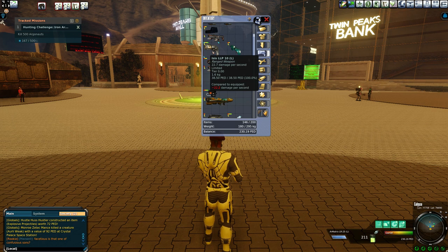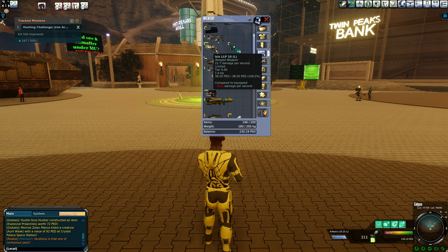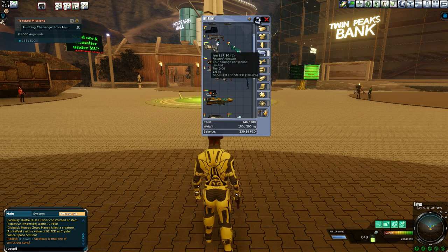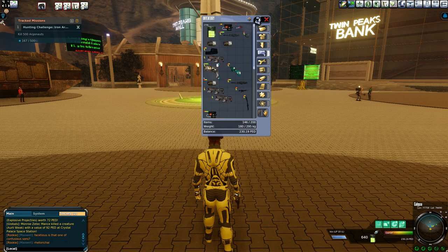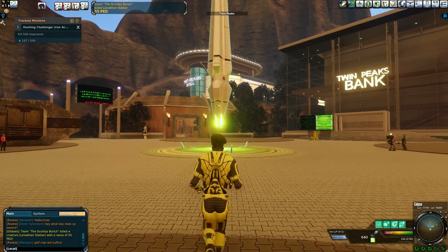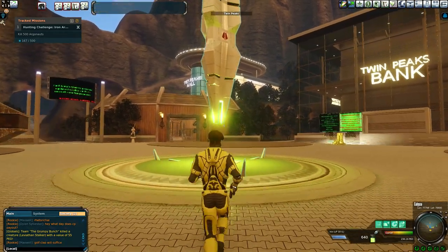The damage these rifles do is about 24.6 damage per second, or in the case of the Kalos 3 it's looking at 21 DPS, and for the two you've got about 17.7 DPS. If you throw an amp on that you're going to be doing about 22.7 damage per second. That's the type of gun I'm using on this hunt — a pistol, specifically the ISIS LLP 10.